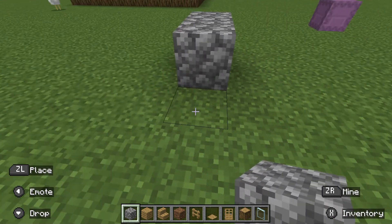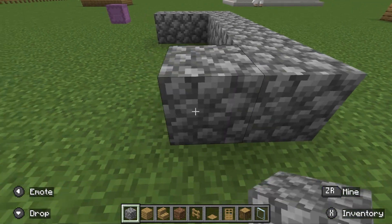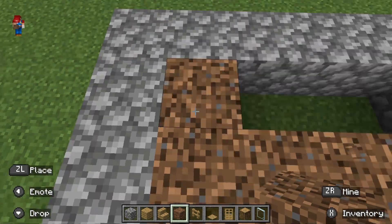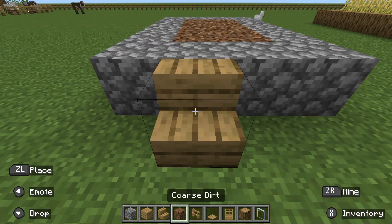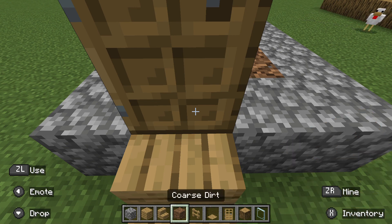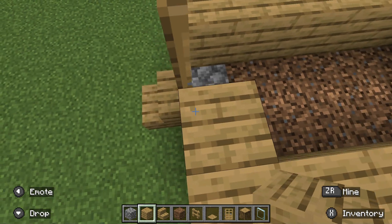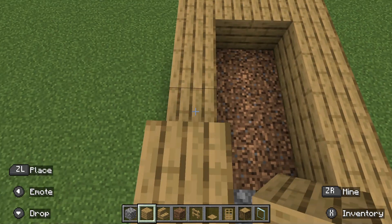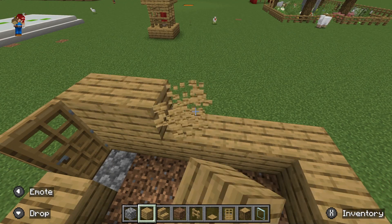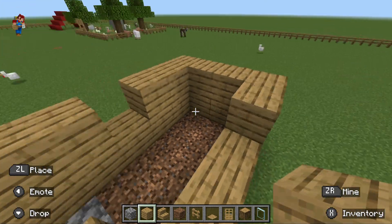So first, start building it like this. Then we need cobblestone and place it all over here. Place there, there, and place the door right there. And place wooden planks all around here. Then keep placing stuff around like this.